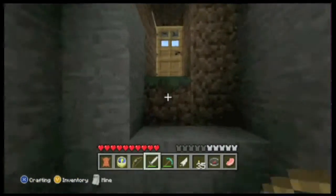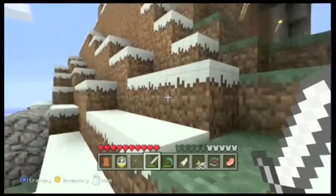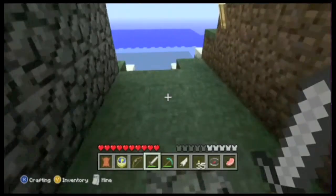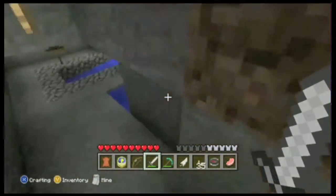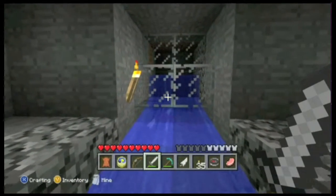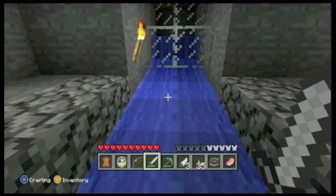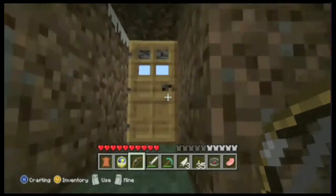You can hear the zombies now. The area by the spawner has to be dark or else they won't spawn — they have to spawn in the dark. Inside the spawner it still shows a pig on screen, but you can hear the zombies being spawned. Going down to the drowning room — there's a zombie, and there they are drowning. Here come the feathers! For this you'd just kind of leave it running, go do something else, and then come back and collect all your feathers.